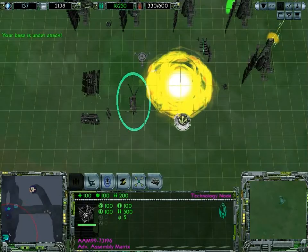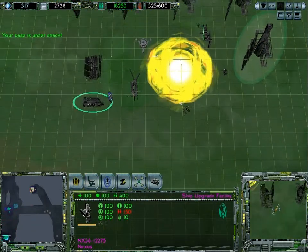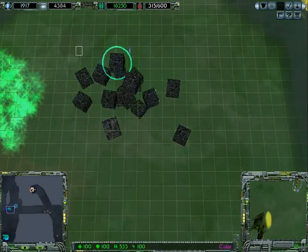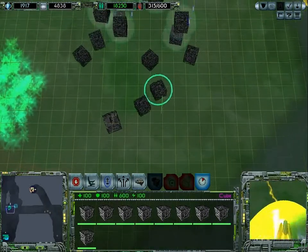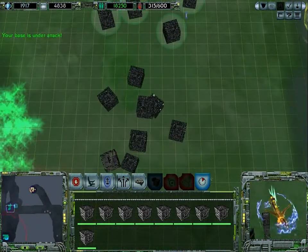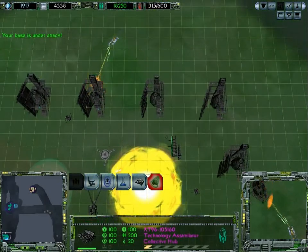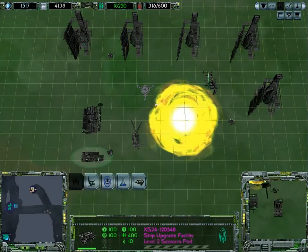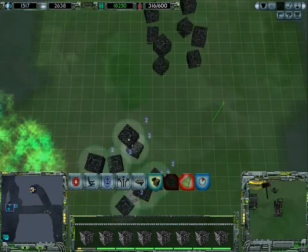I'm not getting that much dilithium out of this anyway, but I need it no matter what. I still need the dilithium. Let's get these guys over here. That's one cube too many. Technology assimilator - must research the collective technology. And once we've done that, we can initiate the fusion of two fusion cubes.